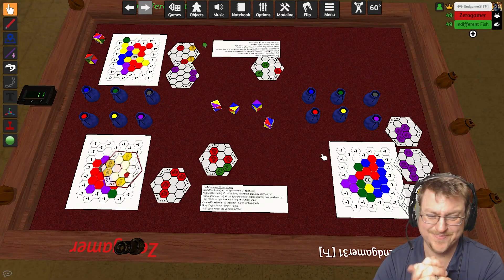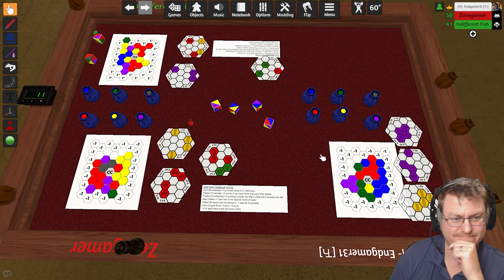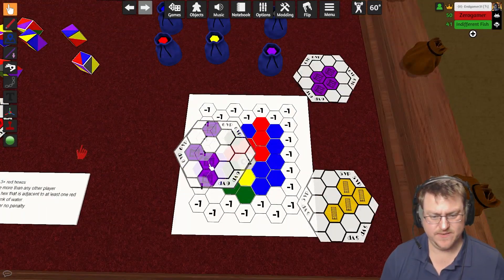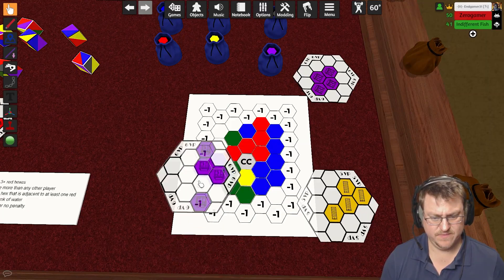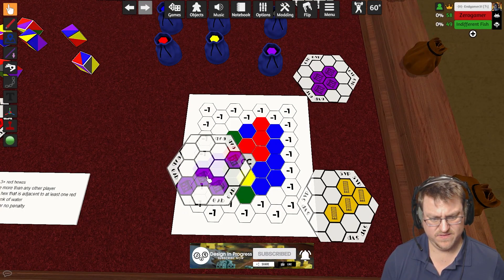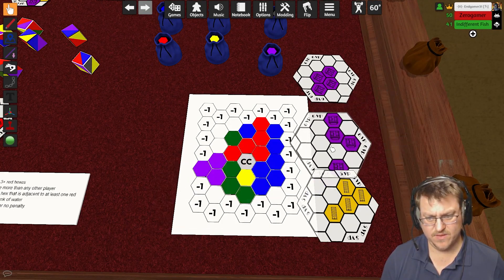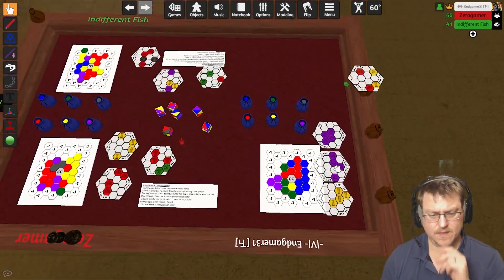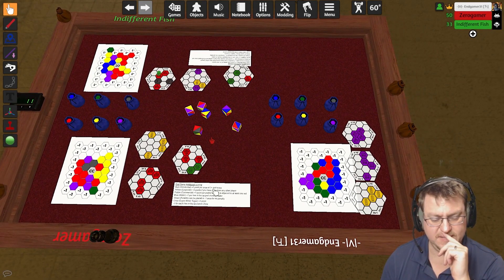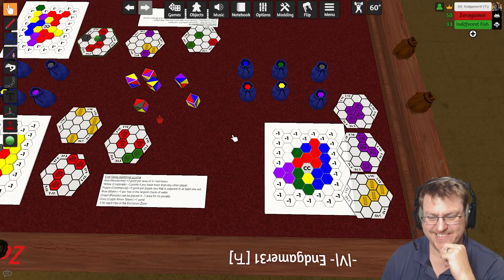All right, Fish — it's your turn to roll. I passed also. I have pretty not-great options. I'm going to discard these two, draw one two-color and one single-color, and then it goes back to me and Zero Gamer — I can either go or pass. If you pass does the game end? No — if you pass, you just get to roll still. Everyone gets to go around, and Zero would get to roll.